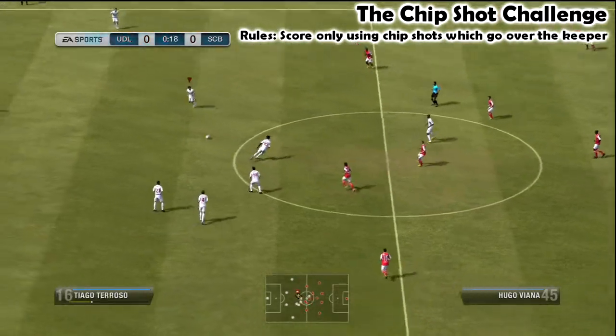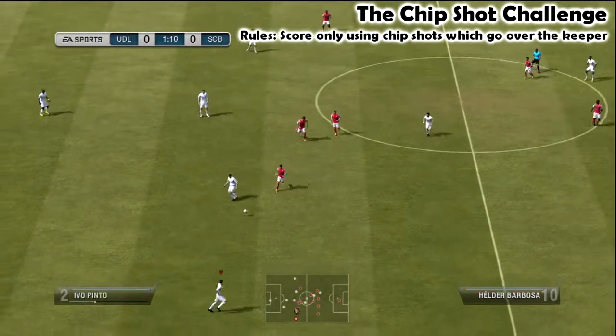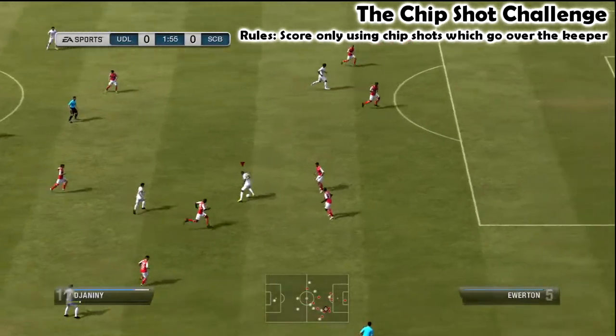So I'm going to have to try and counter-attack and just draw him out. Obviously one potential major problem with this is if he doesn't bring his keeper out - if I get a one-on-one, that could be a bit of an issue.